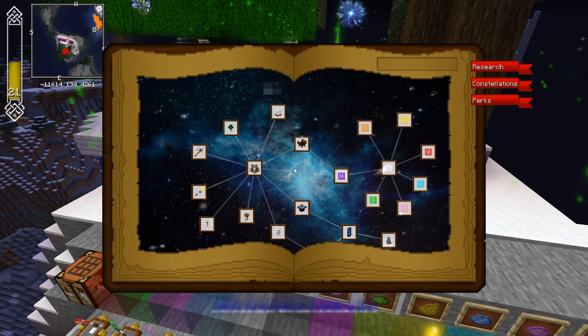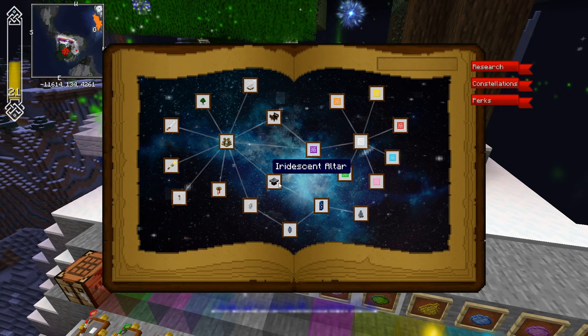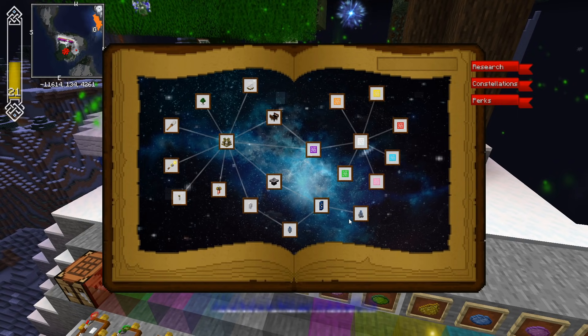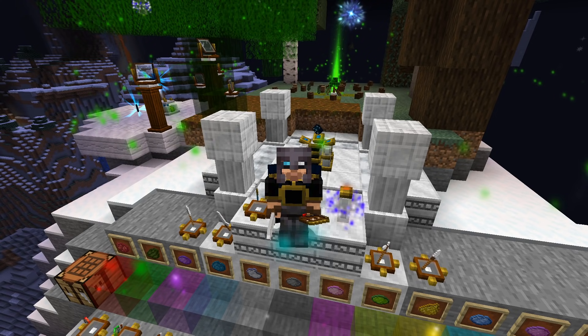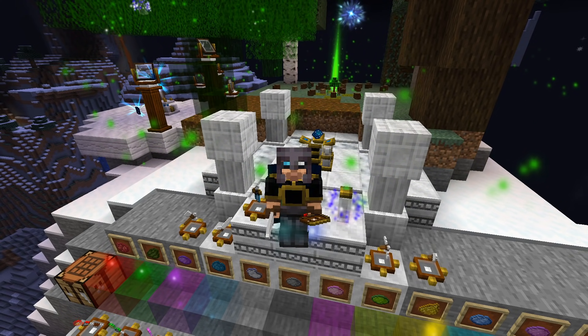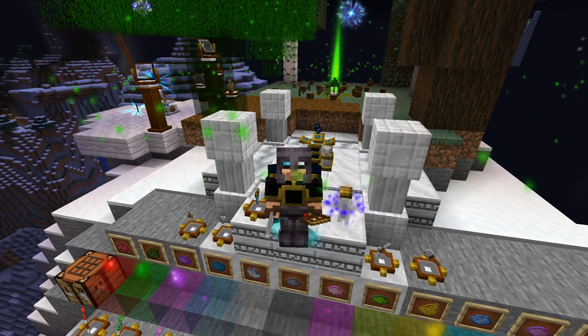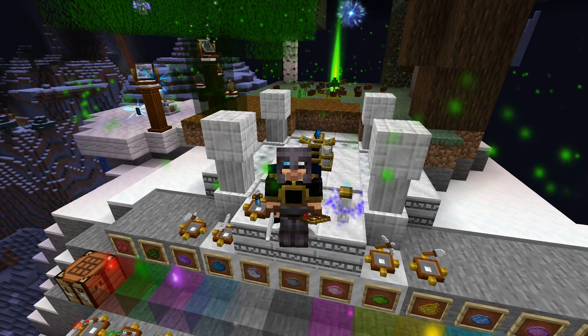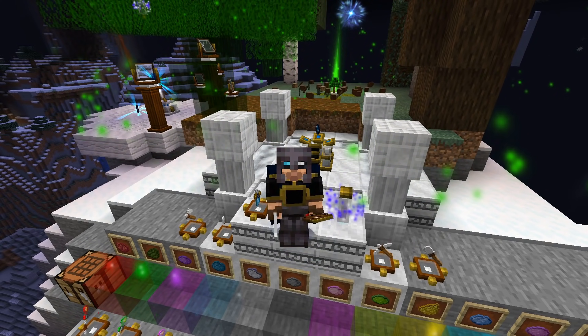That about does it for today's episode. Tune in next time — I think we're going to be covering how you can get to your iridescent altar setup, which will take you to another chapter, as well as a whole bunch of collector crystal information: how you can make them, optimize them, split them, and make multiples so that you don't have to go mining for them anymore either. If you did enjoy this video, please be sure to give a like, comment, subscribe, turn on the notification bell, come by and visit us on Twitch, and don't be afraid to spread the mischief. Until next time, folks — I'll see ya.